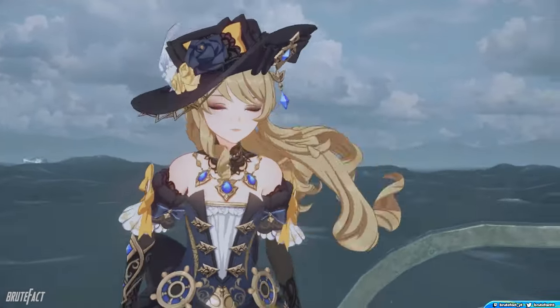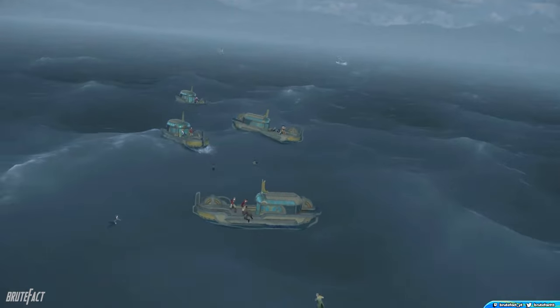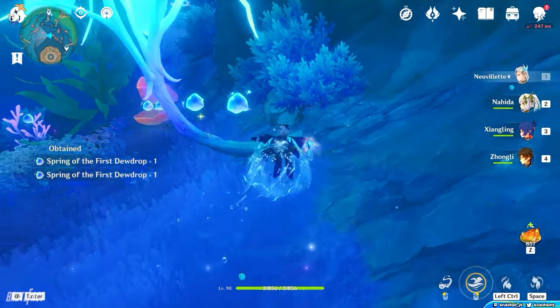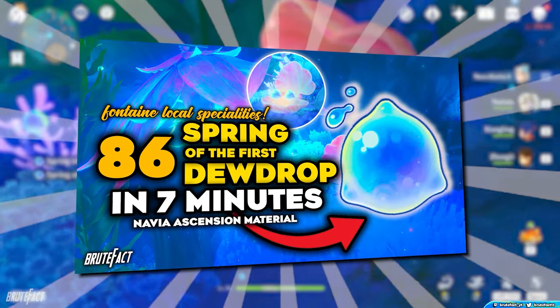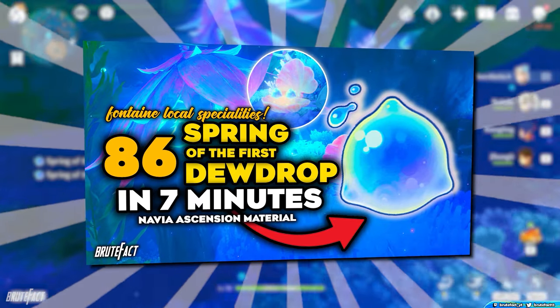For Navia's ascension materials, first you need to farm Spring of the First Dewdrop, the local specialties of Fontaine. There are a total of 85 dewdrops available in Fontaine, and you need to collect 168 for her. I already made a farming guide for these dewdrops — please check the video description and pinned comment for more information.